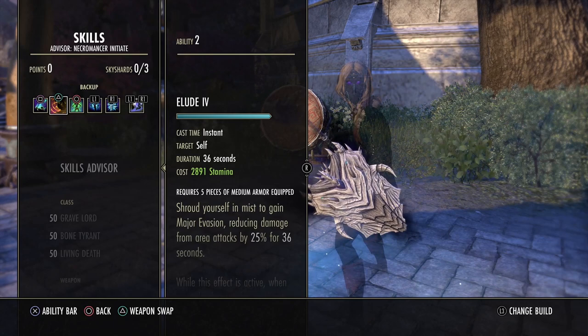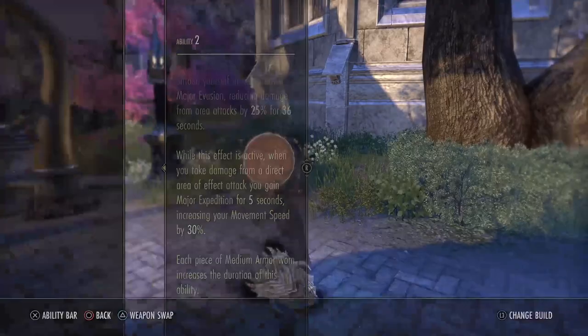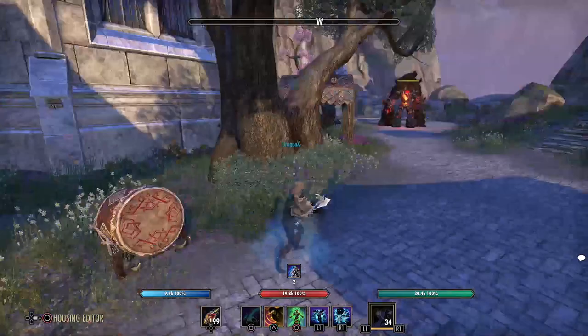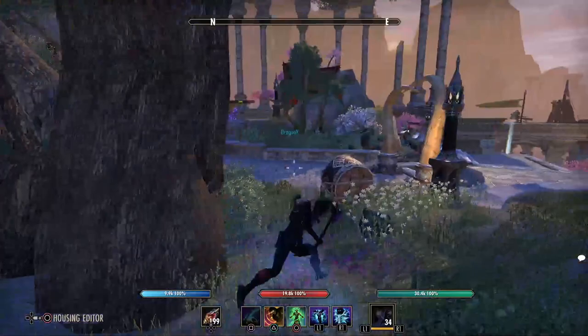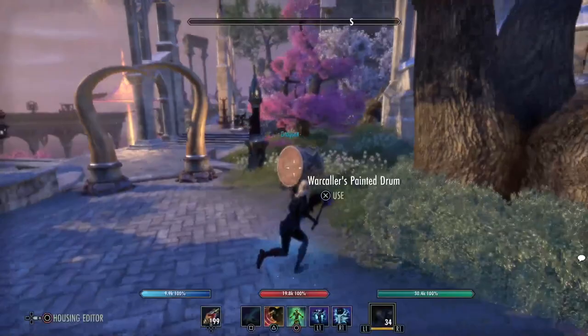Elude also gives us a 30% speed buff, which is nice on the necro since we don't have other speed buffs in this build. A speed buff is important if you want to run around objects on open field. In this patch you are dead if you're out in the open — there are so many snipers and the zerg fights you. That's why I'd say run around objects, search a good position, don't fight like an idiot on the open field against 10 people. Split them, run around, and fight them — elude is great for that.